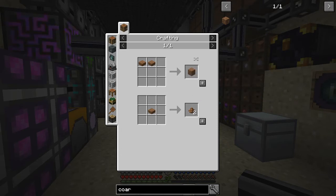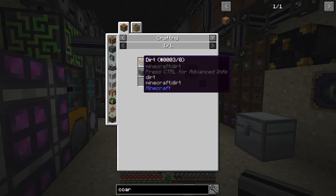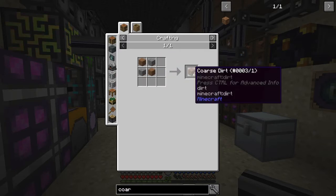So from that we can convert coarse dirt to dirt very quickly. Now the recipe for coarse dirt is like this - gravel and normal dirt. So basically you're doubling the dirt for each, swapping it for gravel, producing four coarse dirt. So I hope that's clear.